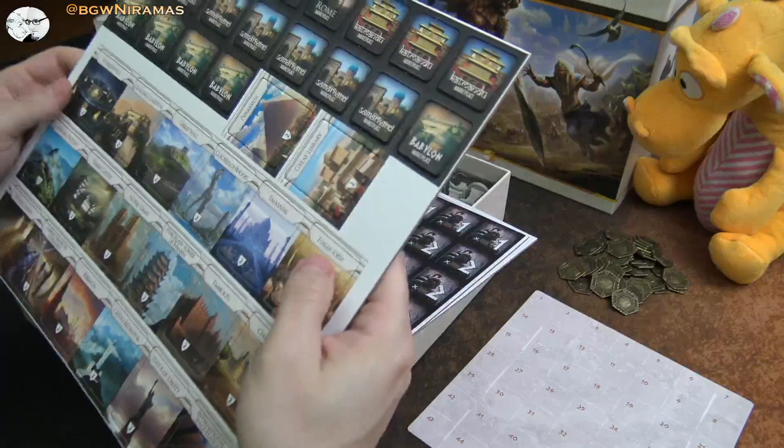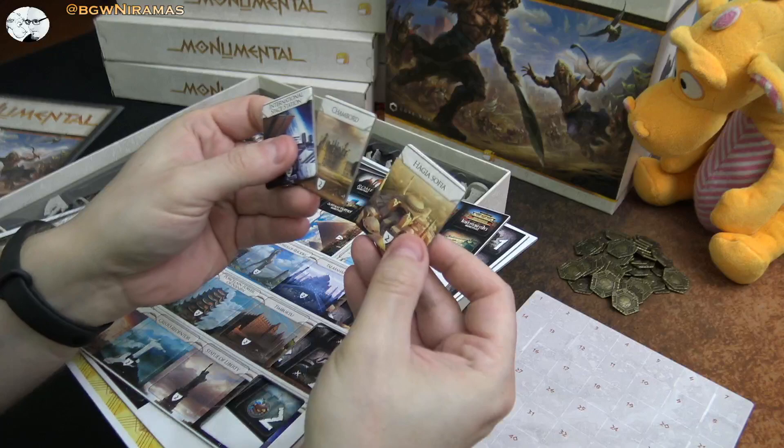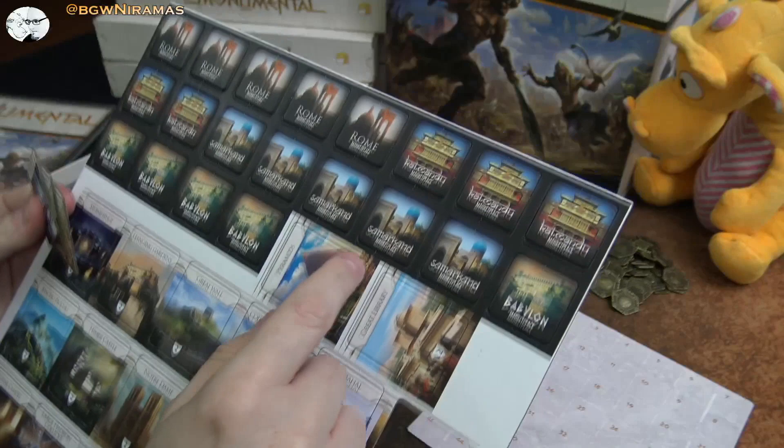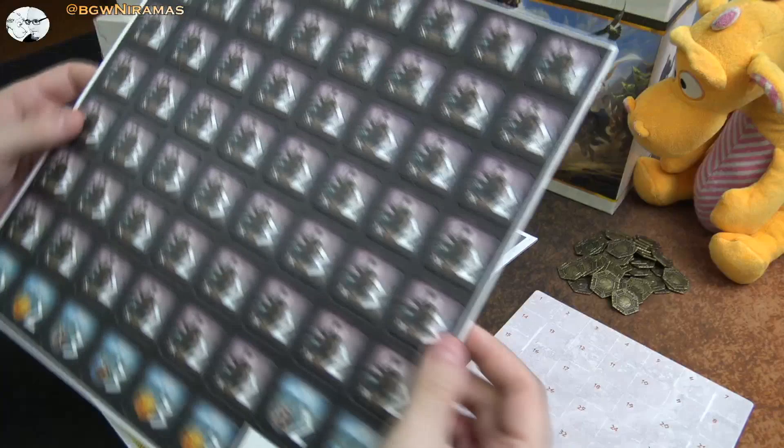Then there are a bunch of wonders — very classic ones. We have the International Space Station, which I assume is like the last thing you can build. Also Chambord and Hagia Sophia. We have the Statue of Liberty and a bunch of different ones. We also have sort of city-states you can meet — Rome, Kathmandu, Samarkand, Babylon. Looks nice.